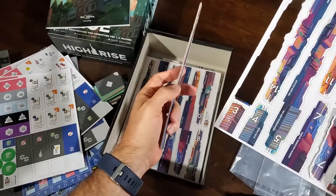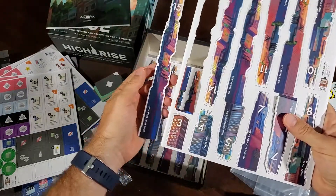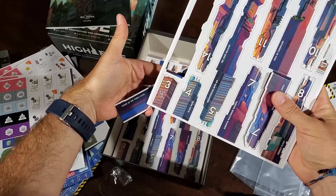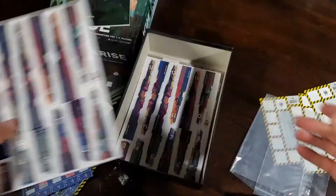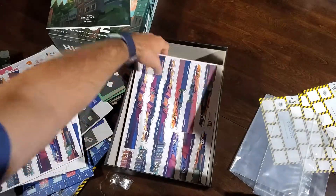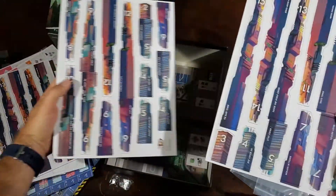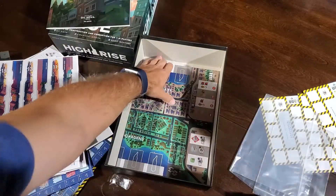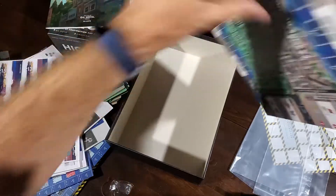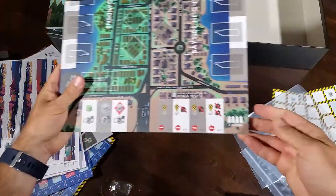It's actually a pretty thick box and pretty heavy too. You can see that's what the board looks like with the standees. One to four players aged 14 plus. It says 90 to 120 minutes, and also 150 to 180 minutes. There are a couple of different game modes in the box, so depending on which one you decide to play, it's going to be a longer or shorter game.